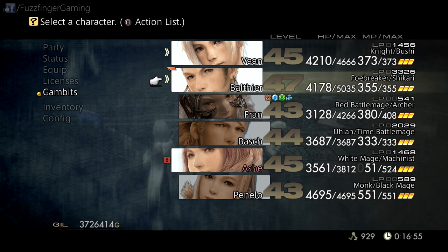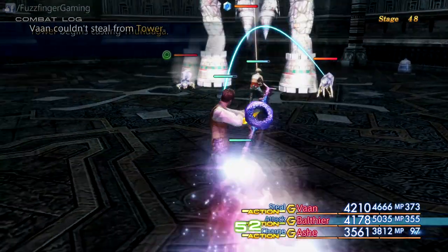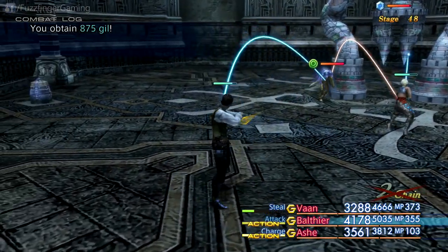I'm on Stage 48 at the moment, because it's Stage 48 you really want to prepare on. The reason for that is basically because you're going to be using the auto-save feature to keep reloading Stage 49, and you don't want to have to keep setting your gambits up again when you do so. So I'm just going to slow things down a little bit and we're going to kill the enemies in this area.